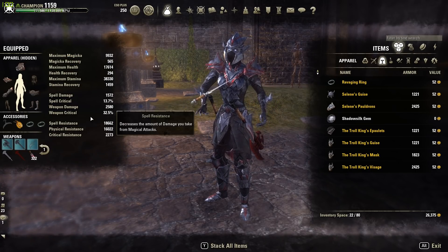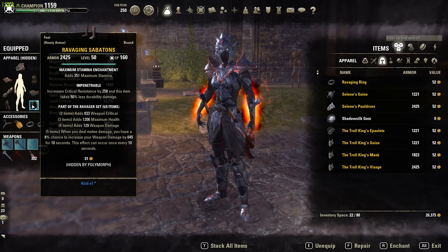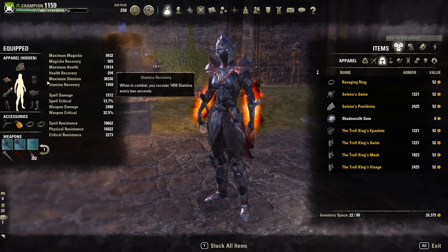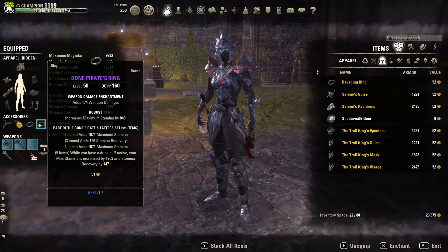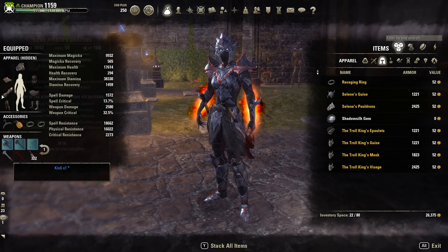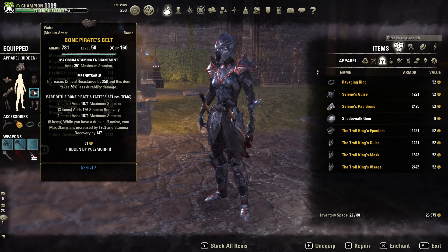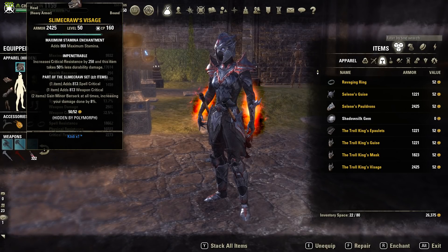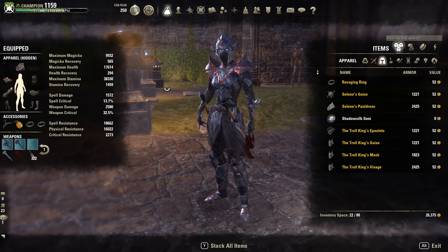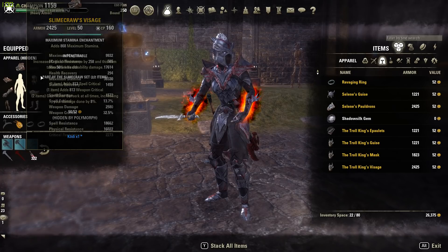The way this is achieved: we are running three Ravaging pieces of armor and two weapons, making sure that we have five on the front bar — you really only need five on the front bar. Bone Pirate is achieved by having the jewelry and two armor pieces. If you want to be really min-max, I prefer to have the medium armor pieces as the smaller armor pieces so you can get more armor. Slime Crawl — this is a five heavy, two medium build.